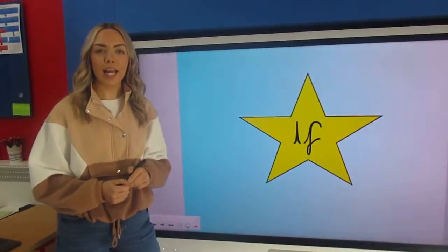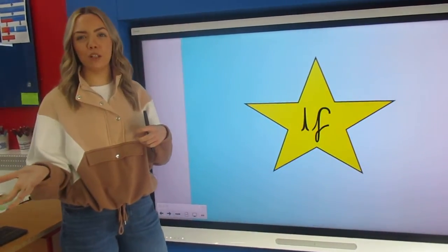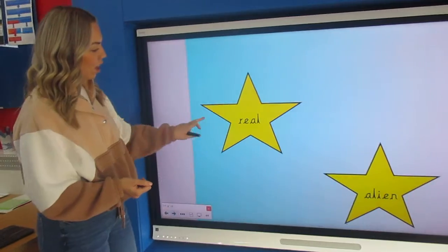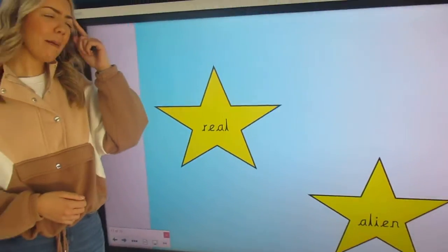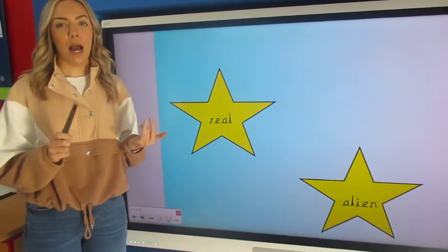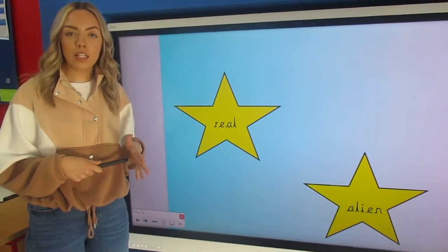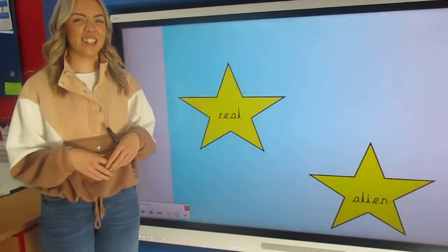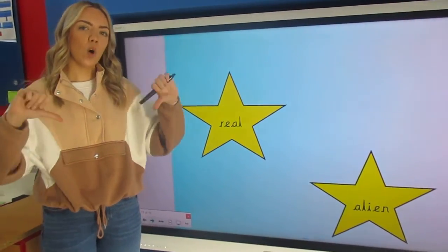So what we're going to do today is play a game on Phonics Play where we have to decide whether our word is real or whether it's an alien word, which means it's silly — just like an alien — so it's fake, it's not a real word. I've popped in my stars here: real and alien. So if it's a real word, we know that it means something. It might be an object, or we might have read it before, or we might have seen it in a sentence and we know it makes sense — we've heard it before and we can put it into a sentence. An alien word is something that's really silly, something that doesn't make sense and that we don't understand — we know it's not a real word, so it's fake.